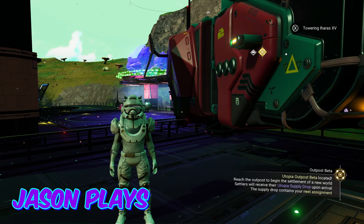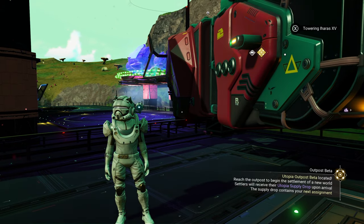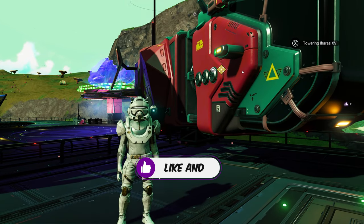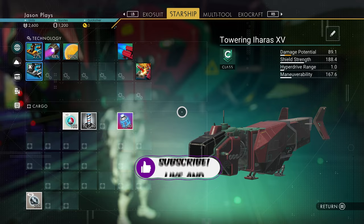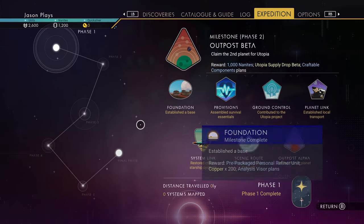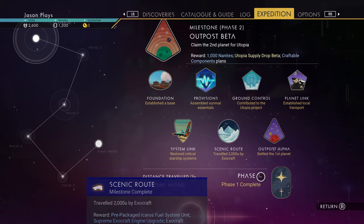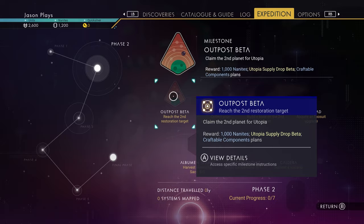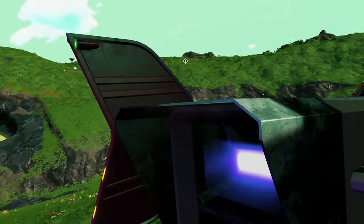Welcome back to No Man's Sky, everyone. Jason here, and this is our Utopia Expedition playthrough. This is the new expedition that just came out for No Man's Sky. In the last episode, we completed all of Phase 1 — we got all of it done — so now we're working on Phase 2. We need to reach Outpost Beta, so we're going to be heading over there in this one.